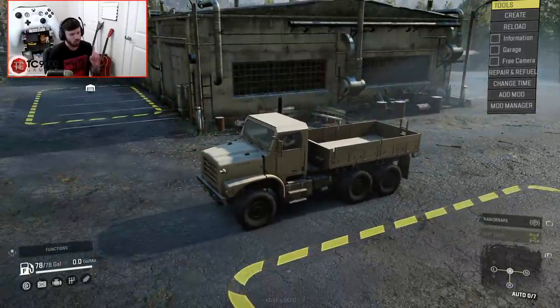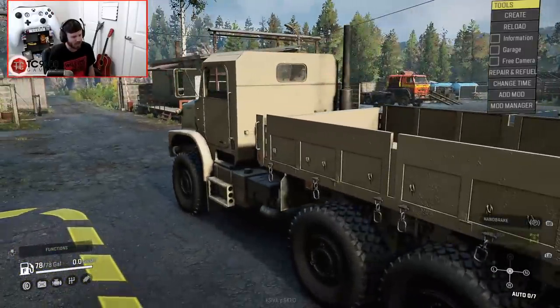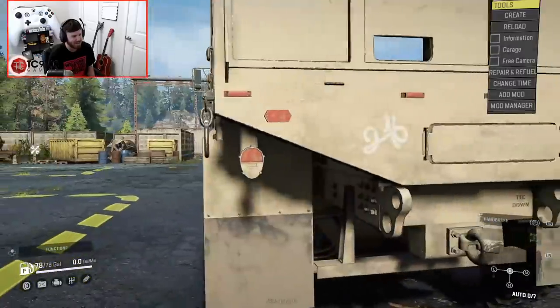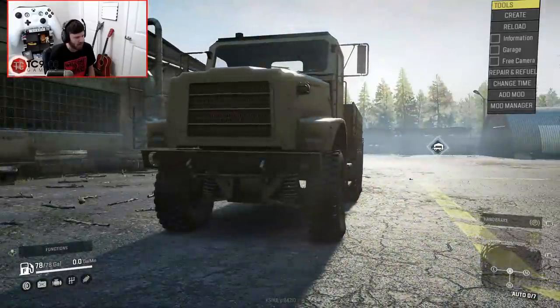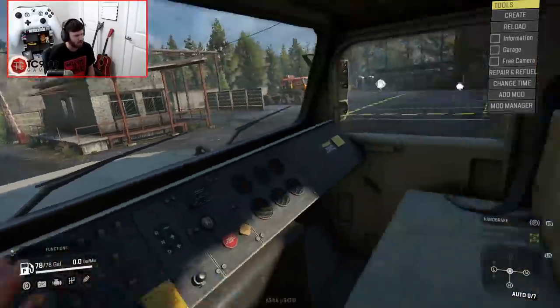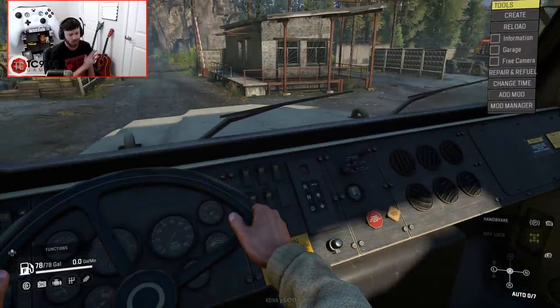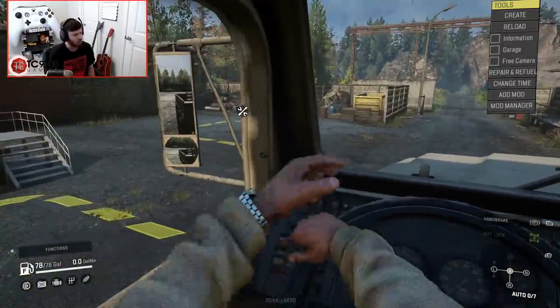Also worth noting, this thing has — look at that — some of the hooks on the side, they actually move. They're animated and everything. Look at the detail down there on the frame, the axles, the tires, the suspension. It also has a functioning interior with a functional steering wheel dash. Everything is fully modeled in here. It's just incredible detail.